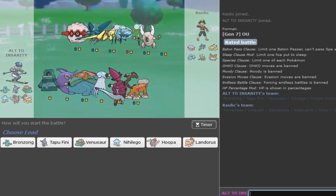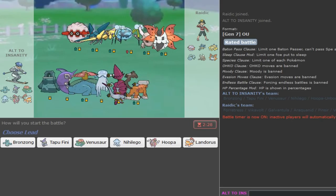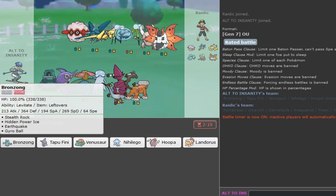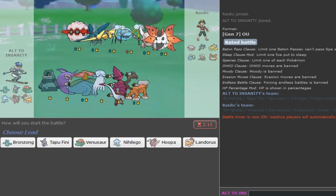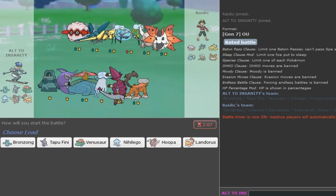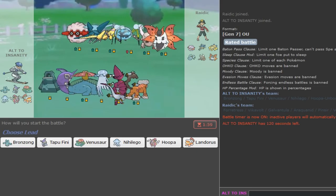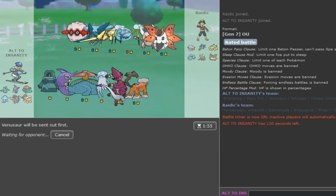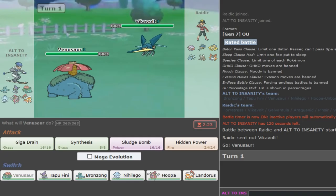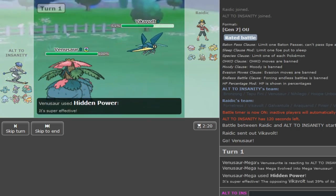We get Mono Bug - this might seem like it's not scary but there's a Volcorona and a Pinsir which are super super scary. I cannot even get Rocks up because Shuckle spins with Bronzong. He's either gonna lead with Galvantula or Forretress. Venusaur is a good lead to get off the Mega Evolution - but he leads Vikavolt, which I wasn't expecting. I'll just use HP Fire in case he goes into Forretress, and if he stays in it still does good damage.